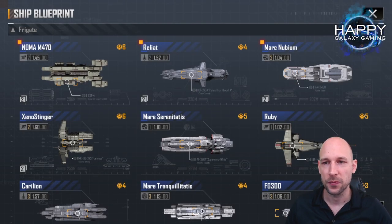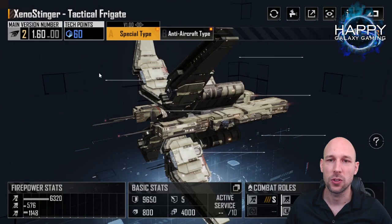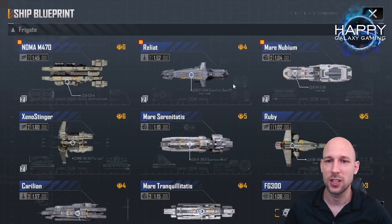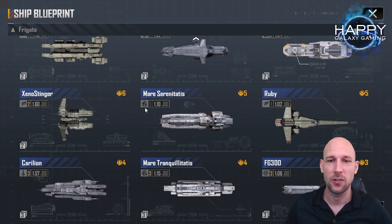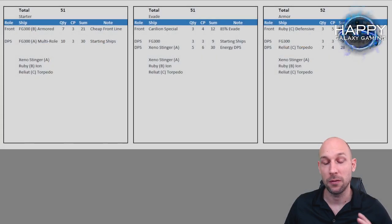It's also important to check how many tech points you have invested. For example, the Xeno Stinger — I already have 60 tech points inside, meaning I can scale it directly from the beginning and make it much much stronger. Even if I would get the Ruby B or C, I only have two tech points in the Ruby yet. My Xeno Stinger and Carillion at 57 points will be much much stronger. Keep that in mind — if you're a mid-time player with 20 or 30 tech points in one ship, that might be better than a higher tier ship starting at zero.